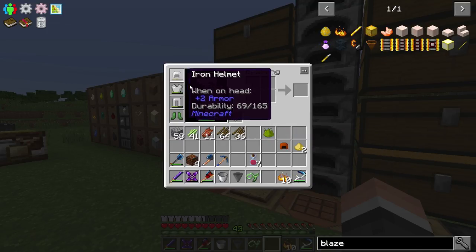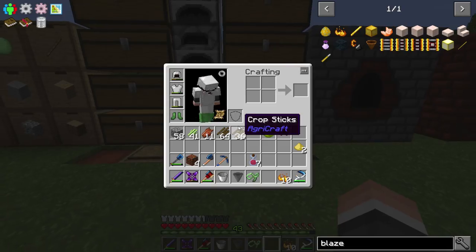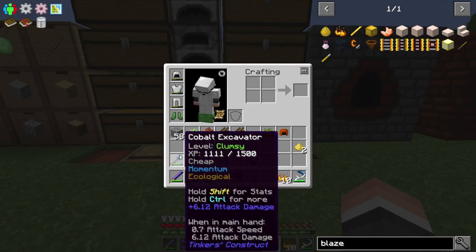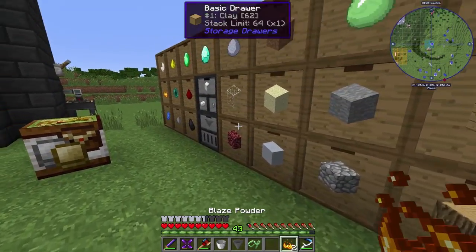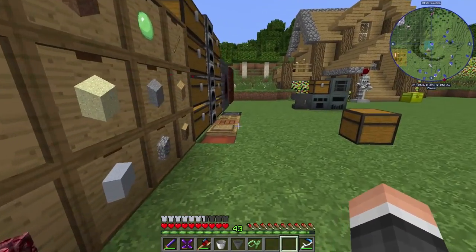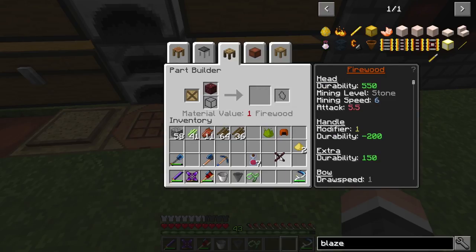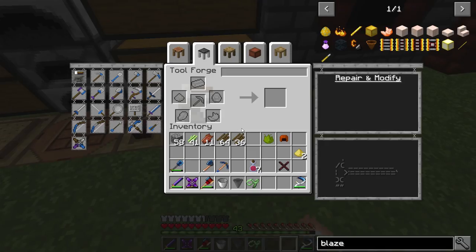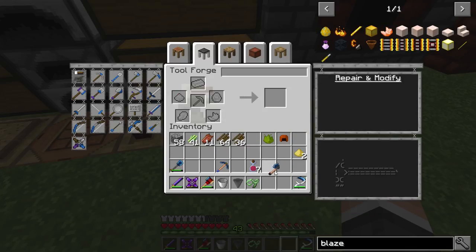Let's combine these. We have this now, we have that, got to combine that and that. It said we needed four for the material, so that's fine, we have two extra. I was actually literally one blaze powder short, which was fantastic. Put that there. We should be able to swap the part out now - do that, and that, and there we go. It's got auto-smelt. Excellent.